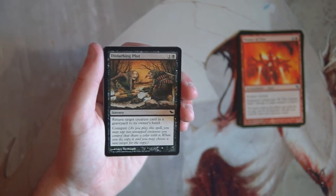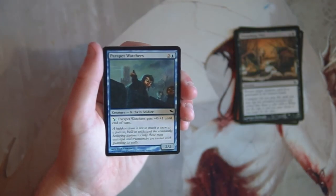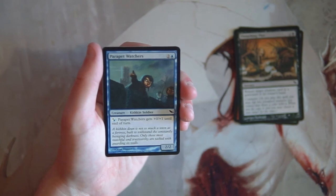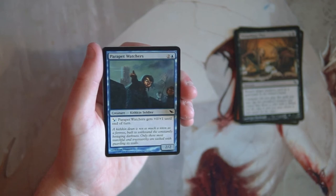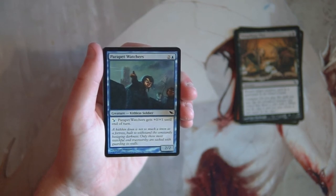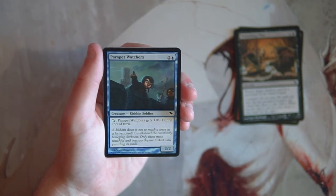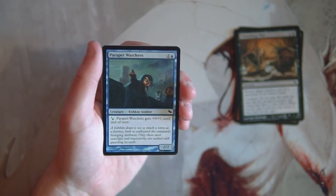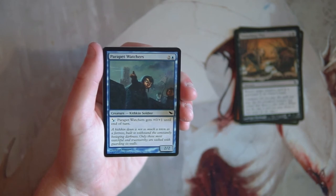Parapet Watchers is a 2/2 for two and a blue, and you can pay a hybrid white or blue to give it plus zero plus one until end of turn. I don't really like this card — it can block and stall but with only two power it won't deal with very much. You have to invest mana just to do that, and it's underpowered for a three-drop as a 2/2. Not a huge fan.